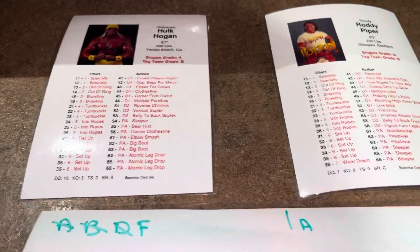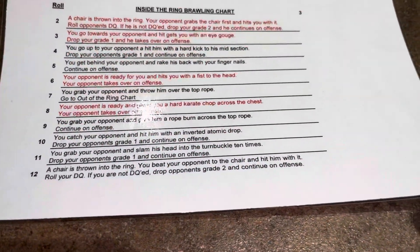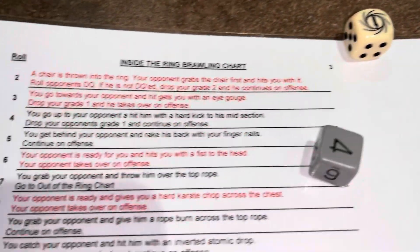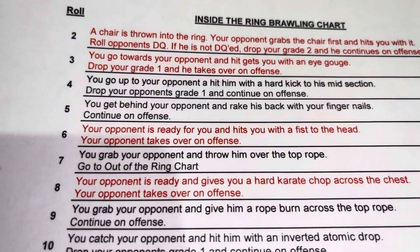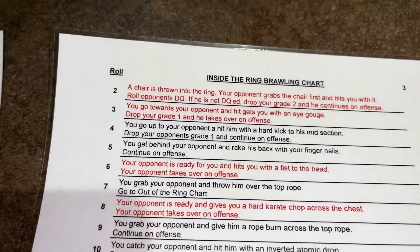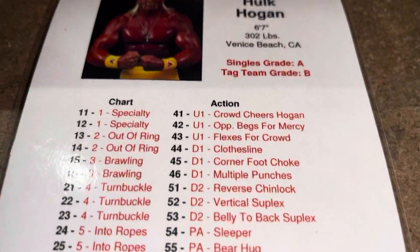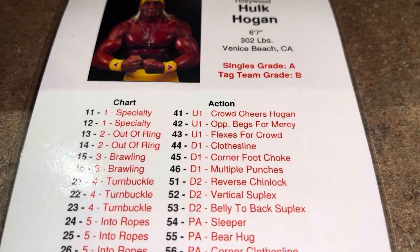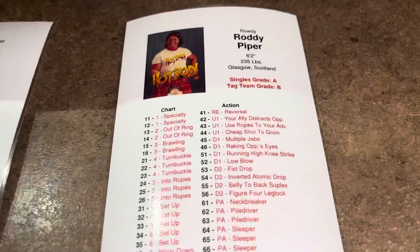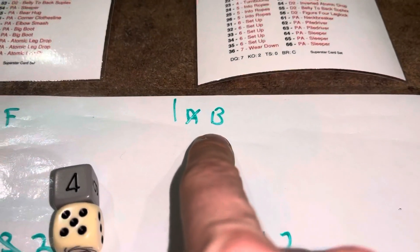Now it's Hogan's turn to attack Piper. He rolls a 16 — Chart 3, Brawling. On the Brawling chart, four plus one is five: Hogan gets behind Piper and rakes his back with his fingernails, and gets to continue attacking. Hogan rolls again — 45, which is D1, a corner foot choke. That sounds painful! Rowdy Piper drops one, so Piper is down to a B. We cross off the A — Piper is now hurt.